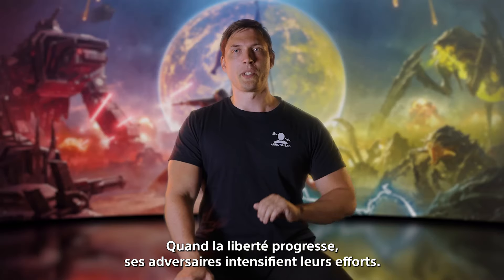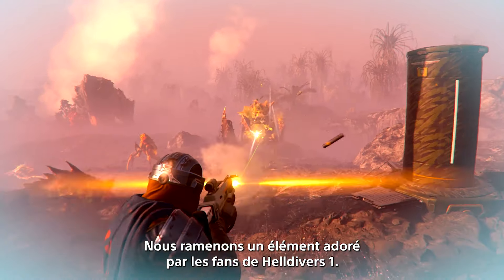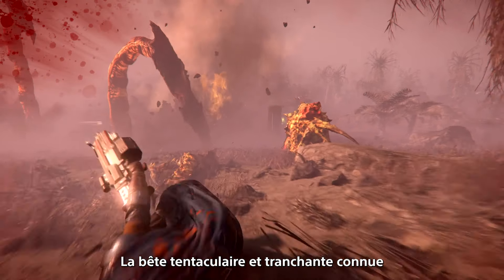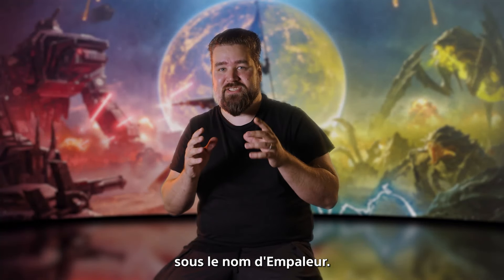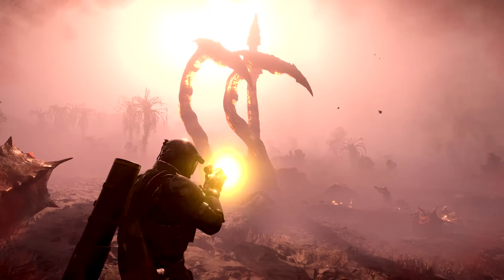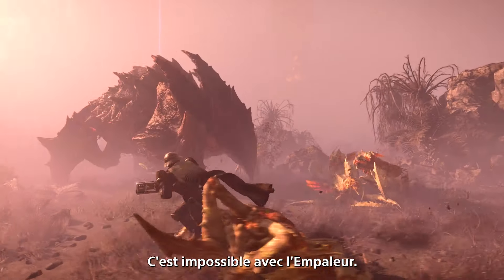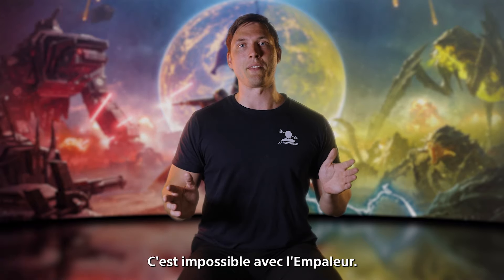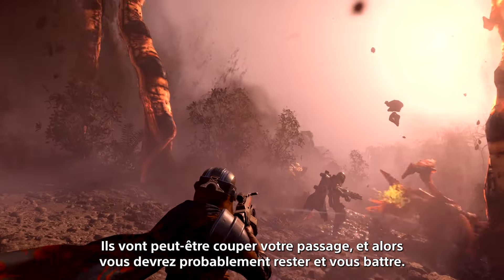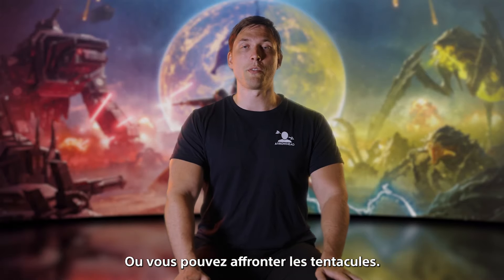When freedom escalates, its opponents escalate. We're bringing back a fan favorite from Helldivers 1 — the stabby tentacle beast known as the Impaler. When you're playing against the Terminids, you can always try and run away. The Impaler ruins that plan. They will cut off your escape route, and then you will probably have to stay and fight. Or, you can fight the tentacles.